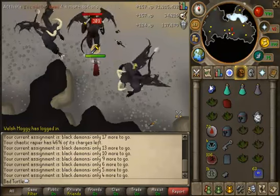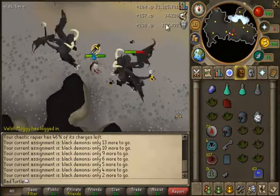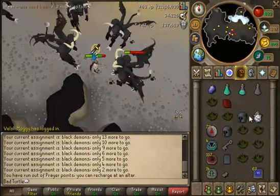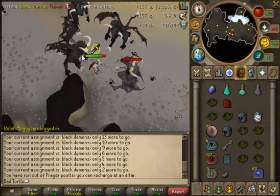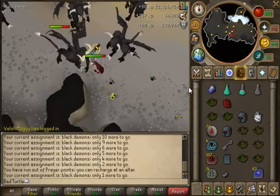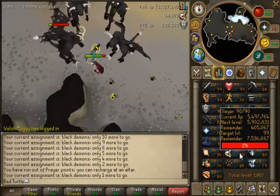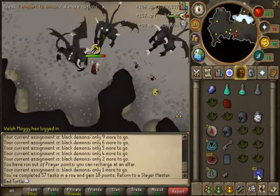Okay guys, just about to finish this task, I've got two remaining. It's been a pretty good task for XP - I've got about 35k Slayer XP and 137k Defence XP which is amazing. I've got one effigy and a Rune chain. They don't really drop much but still worth it purely for the XP. I've got 107 Crimson Charms just for this one task which is quite a lot. I'm 405k to 91 Slayer and I'm currently going for 99 Slayer, so I could do a road to 99 Slayer series if you'd like that.